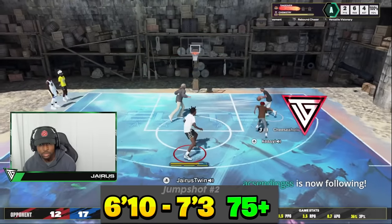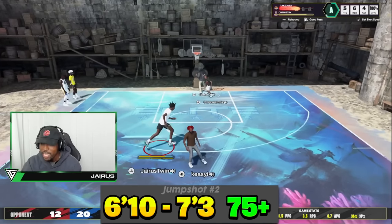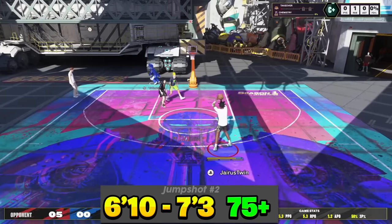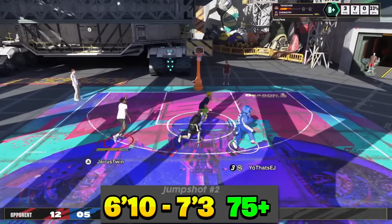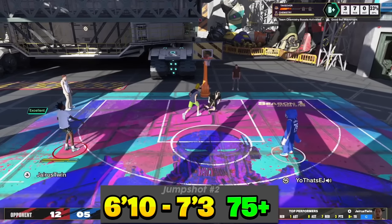The second jump shot is coming from my boy Jarius Twit. If you don't know who he is, he is always one of the best stretch-big shooting bigs in the game. He's played in some pretty big wagers — he played against Ty Sino with Duke Dennis in that big wager in 2K19, and he's played a lot with poor boys in the past. He is a very competitive big man player with a great 7-foot-plus jump shot build for you today.